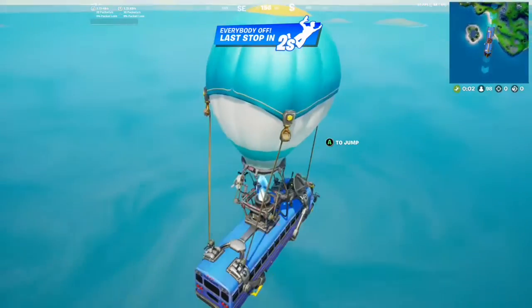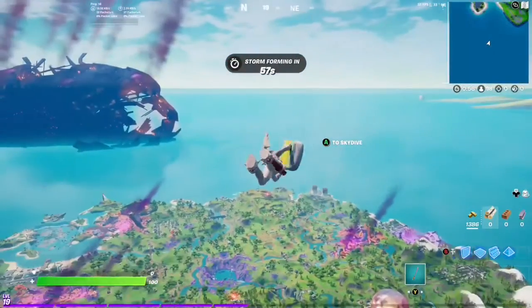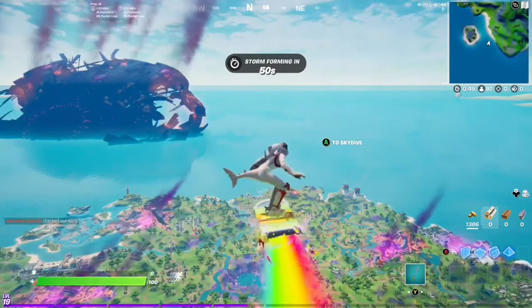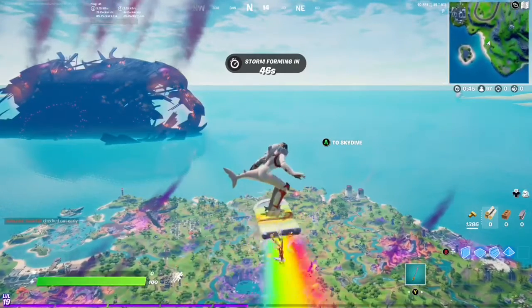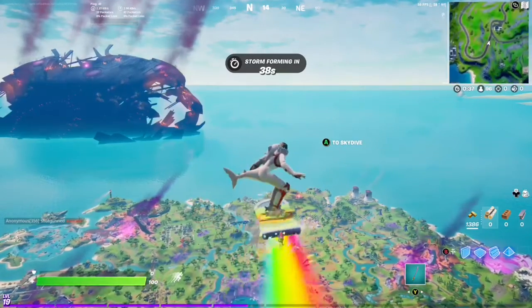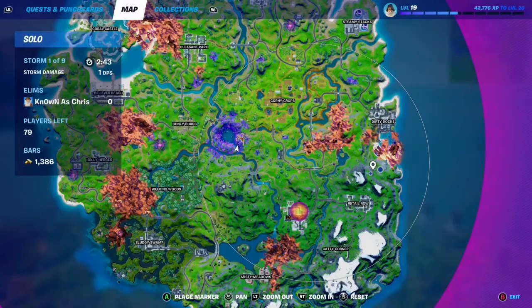The first strategy is to go into Team Rumble and just play the game — the quest won't show up but you can still complete it, which is really weird. The other option is a solos match, which is what I'm in now: wait until the very end for the battle bus to eject you, jump out, glide, and move forward until the first circle appears.